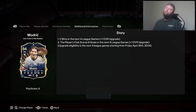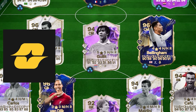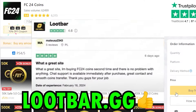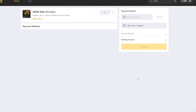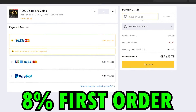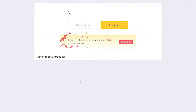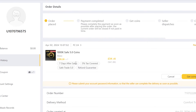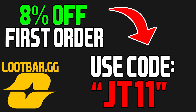If you need some coins for him, check out loopbar.gg — they are the best and most reliable coin service you can find, also with the best 24-hour manual customer service you cannot find anywhere else. Make sure you are using the code JT11 for 8% off your first ever transaction, and then 5% off every time after that. Once you've gone through the payment, you'll be able to get your coins within the next 24 hours, absolutely guaranteed. With the code, you'll also get 5% more coins on every transaction. Make sure you click the link in the description or down in the comment section below.